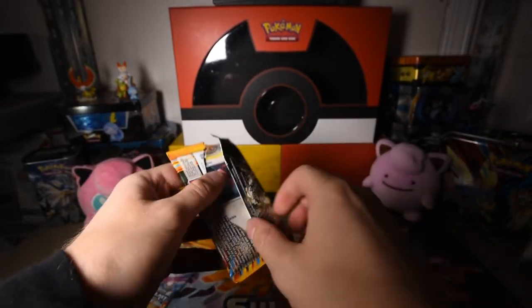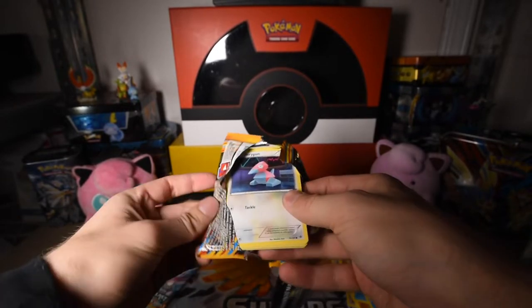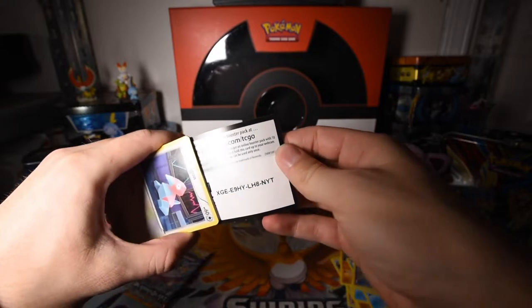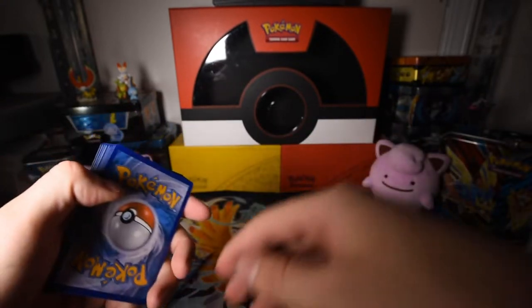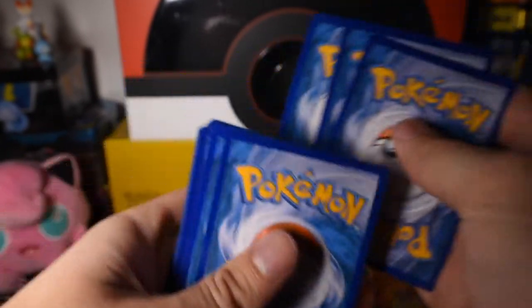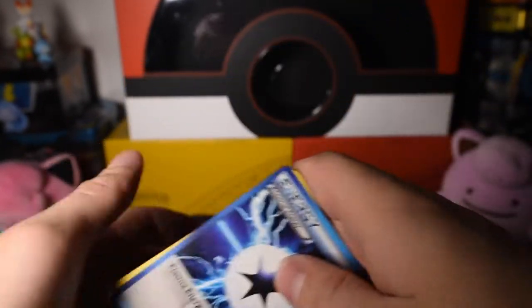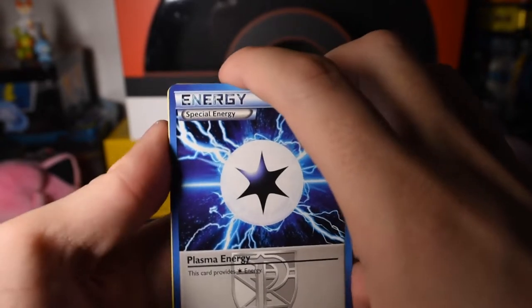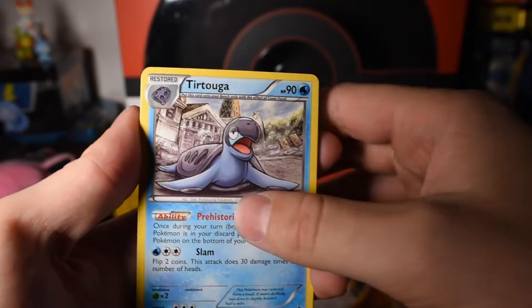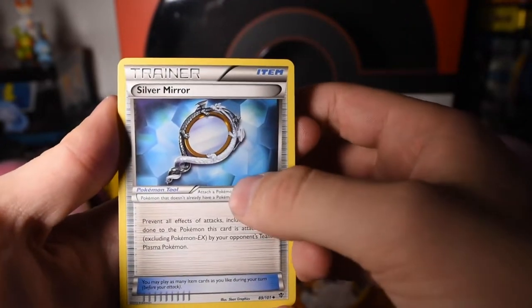I don't even know what's cool to look for in this set, which is funny. There's the code. Let's get a close up on these. Three cards to the front. And we got a Special Energy — Plasma Energy.